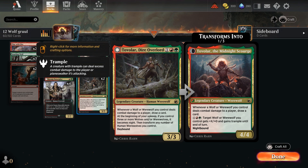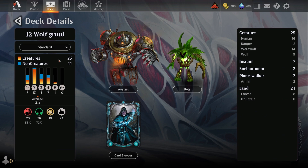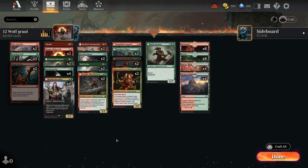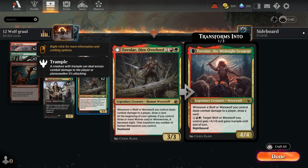Tovolar is one of my favorite creatures here because I love drawing cards — whenever a wolf or werewolf deals combat damage you draw a card. The deck runs 25 creatures. Tovolar also flips: at the beginning of combat, if you control three or more wolves or werewolves, transform him into the Midnight Scourge. As the Midnight Scourge, whenever a wolf enters under your control you draw a card, and you can sink mana in to give a wolf plus-X and trample.